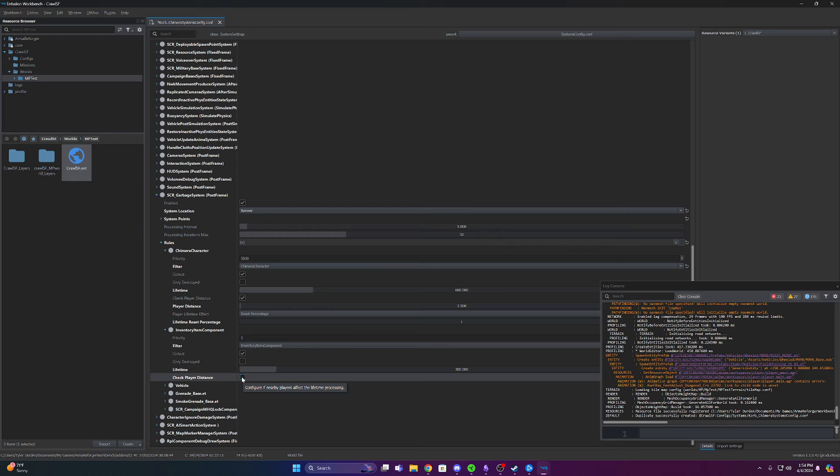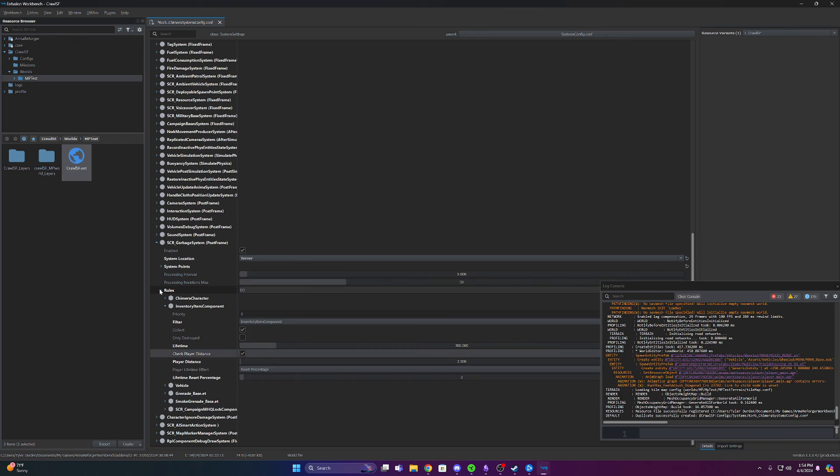Now items on the ground will either instantly delete or be set to the minimum distance possible — I don't have the developer post in front of me, but unchecking that box handles it. There are a bunch of different settings in here and you can play around with them. They all have really good tooltips, so just take your time, read the tooltips, and you'll be able to set things up how you want.